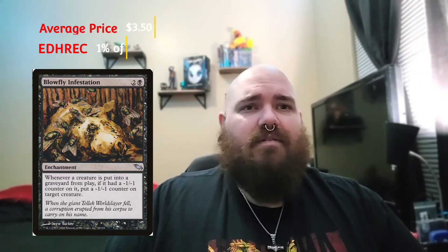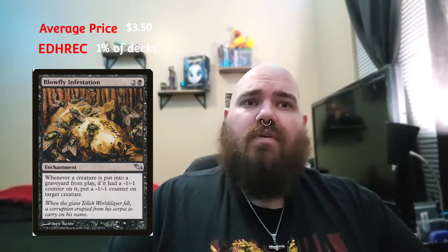The next card is Blowfly Infestation — an older enchantment from the original Shadowmoor block. Similar to the Ozolith, whenever a creature dies you get to put a minus one minus one counter on something, keeping that engine going. Then there's Crumbling Ashes — an enchantment that lets you destroy a creature with a minus one minus one counter on it, so you blow up a creature and immediately draw a card as long as your commander is on the battlefield.